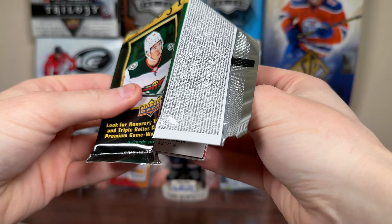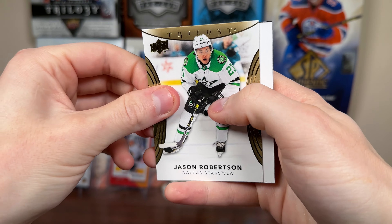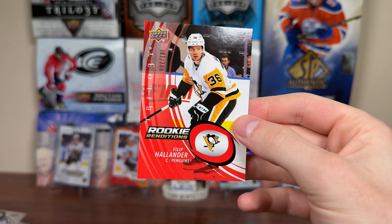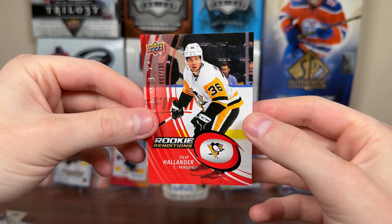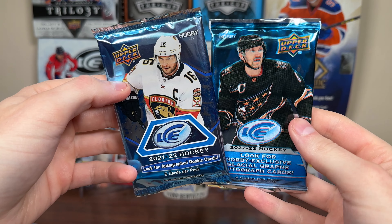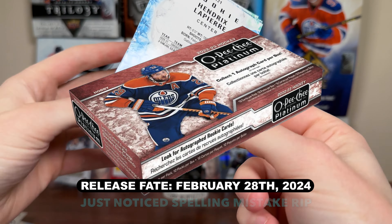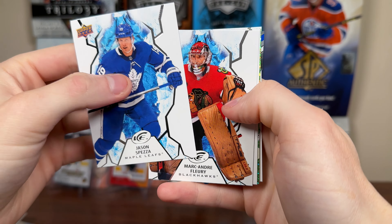Not much from the random packs so far. Now some Credentials — 21-22 first. High chance of getting a numbered ticket or numbered base. We have a backwards ticket — 3 of 21. There's Stutzle, there's Kane, Kyle Connor. I think he might be a redemption — he has a 2021 rookie ticket redemption. There's a Jacob Bernard Doctor Rookie Arrivals. Hopefully this redemption is still available to redeem.